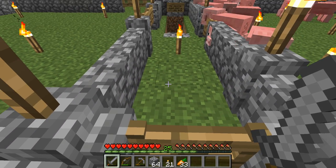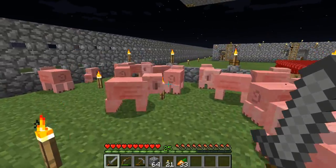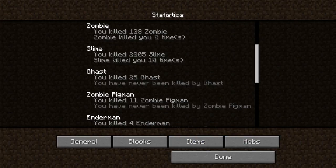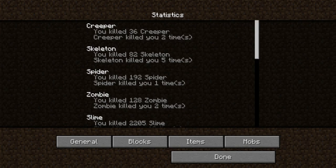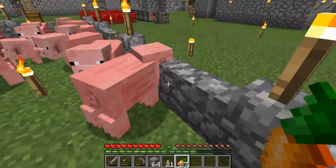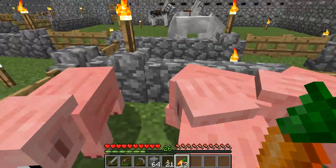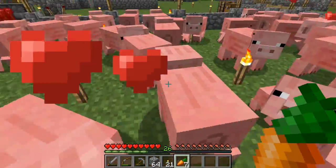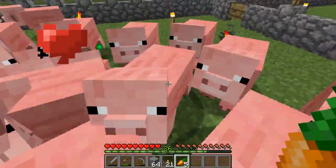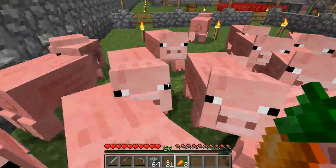Let's try to breed some more of my pigs because I need more right now. Looking at my statistics, you can see I haven't killed any pigs yet. This is also a very nice XP farm because when pigs breed they give you XP — every time two pigs produce a calf. This is exactly why I have a double wall, to make sure pigs don't get out when I don't want them to.